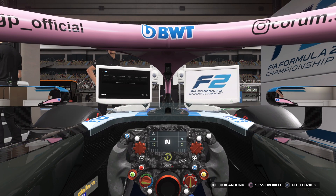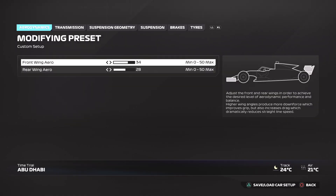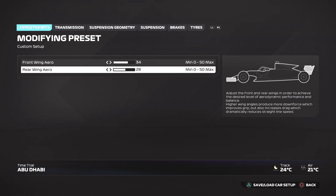So finally we are here in Abu Dhabi and we're going to give you the perfect F2 24 setup around here. So let's jump straight into it. Aerodynamics: you want the front wing aero at 34 and the rear wing aero at 28.